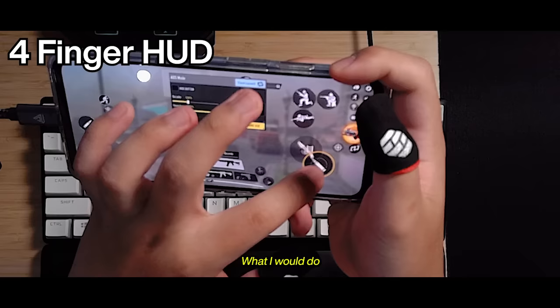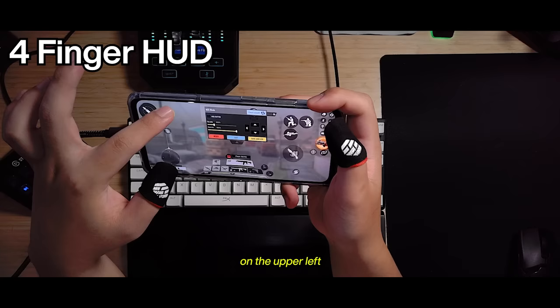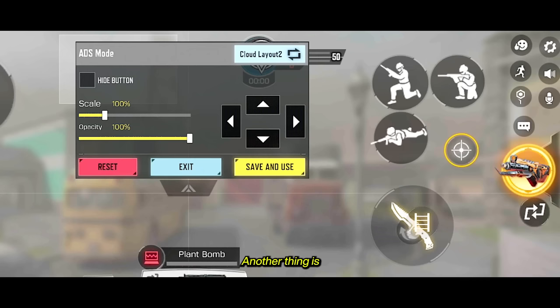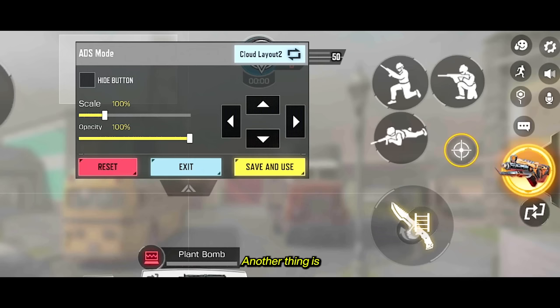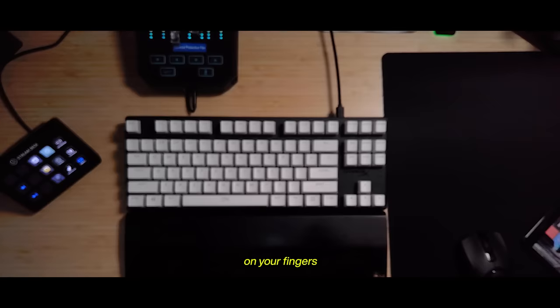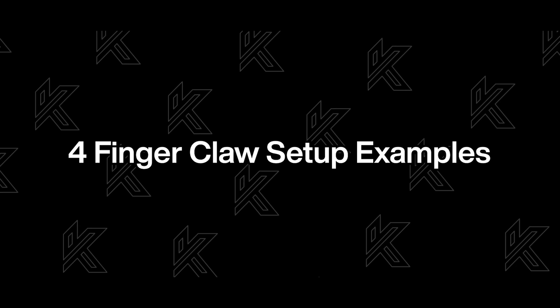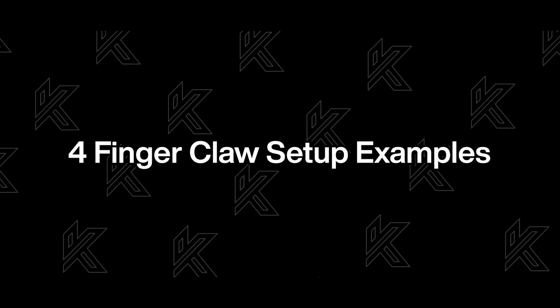Let's set up our four-finger claw HUD. From our previous three-finger HUD, what I would do is move the ADS to fire button and the hip fire button on the upper left side of the screen. Put the ADS to fire button on the left and the hip fire button on the right, and use the appropriate one depending on the situation. Another thing is to put your aim button beside the movement buttons so you can pre-aim around the map. You don't have to follow my exact setup because your priority is to be comfortable while performing these actions in-game, and that will depend on your fingers and the device you're using. Here are some examples of four-finger claw setups that you can get ideas from.